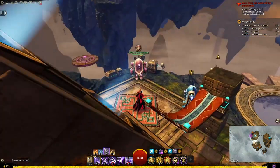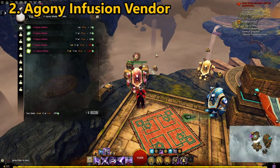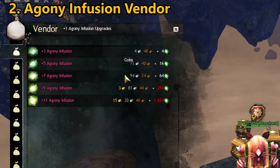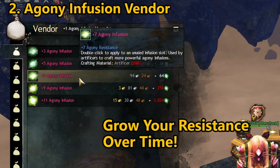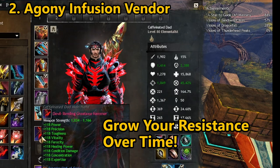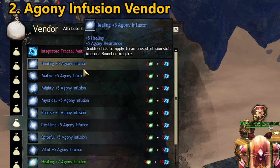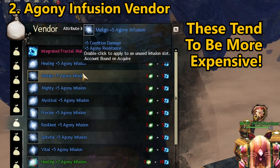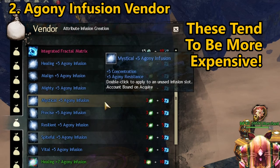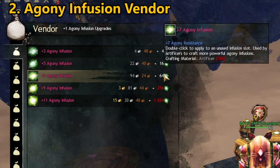You can also purchase ascended recipes using fractal relics. The most important vendor to highlight is the one related to agony infusions. As you go through fractals you will consistently earn +1 agony infusions, and the idea is to constantly scale these up and purchase larger agony infusions for your gear. Most armor has one agony infusion slot, while most two-handed weapons have two. Some agony infusions offer important stats like condition damage, power, or concentration, adding a slight advantage beyond just the resistance.